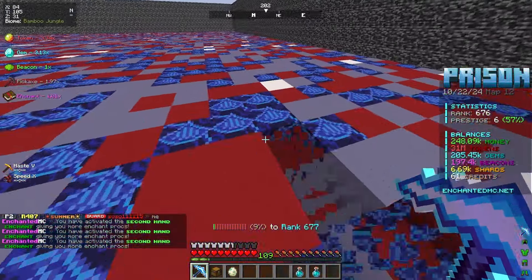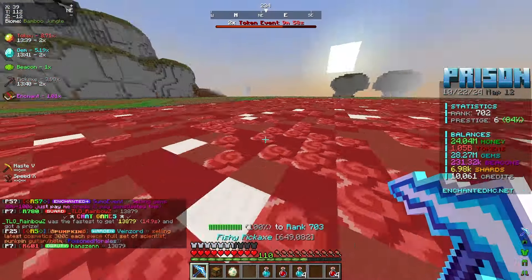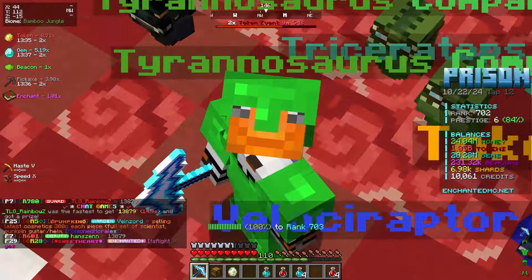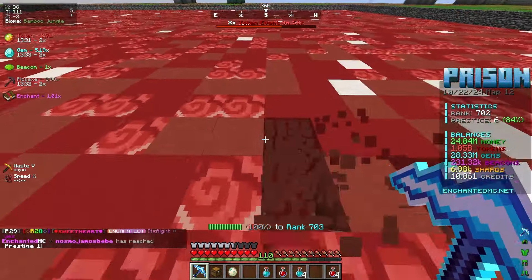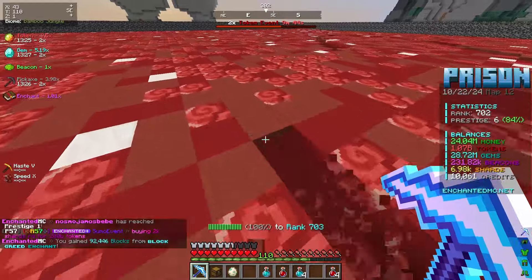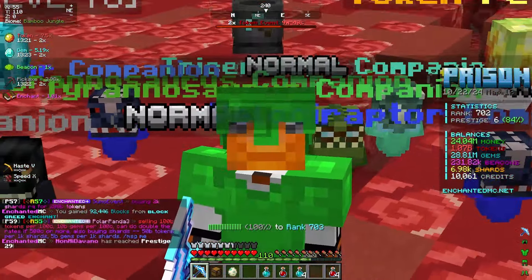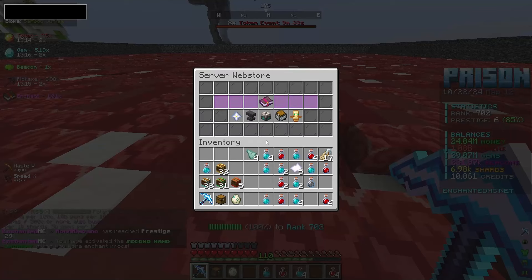Our money boost is now 8.35x - right before this it was only at 7.1x - so that is a very solid boost from the new companions. Jump cut - we are now rank 700, we got a fully red mine and we now have 10,000 credits, essentially the $100 gift card we are going to be spending today. On episode one and two we didn't really get too many of those custom crates, but today I'm giving myself a little boost thanks to the admin sending over these 10,000 credits.